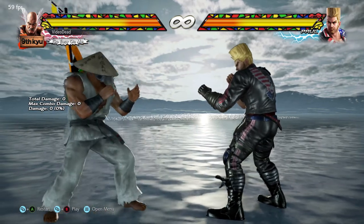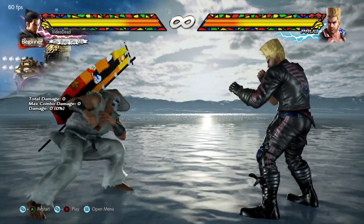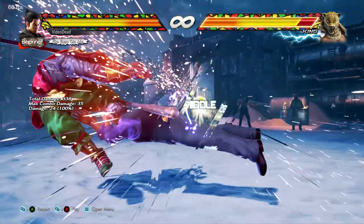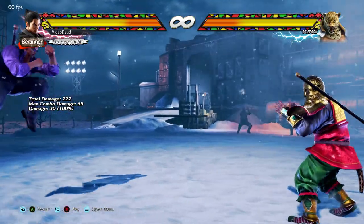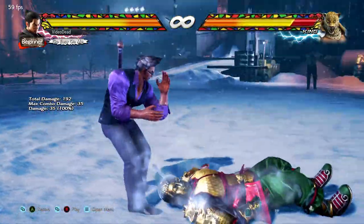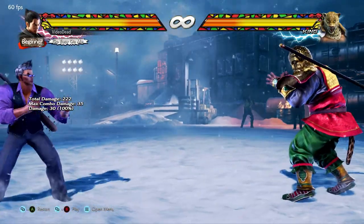If you are a fair distance away from your opponent then double tapping towards them will make you run at them. While you're running there are a couple of different things you can do: a left kick will do a sort of jumping side kick, and a right kick will do a low slide. If you just don't press anything then your character will tackle them to the ground. If you are a long way away and start to run without pressing any buttons, your character will do a big heavy shoulder tackle which does quite a bit of damage.